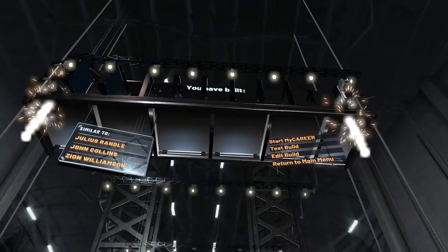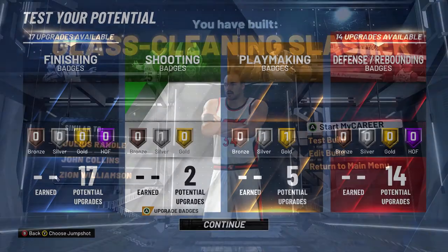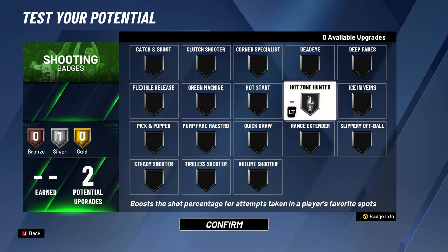For the takeover, you can take both Glass Cleaner or Slasher — I prefer Slasher because it's gonna make us better. You'll get a similarity to Zion Williams. We start first with the shooting badge, and you want to go with Hot Zone Hunter on Silver.